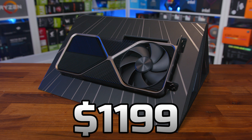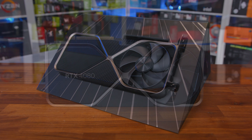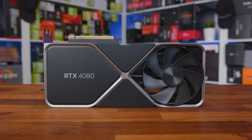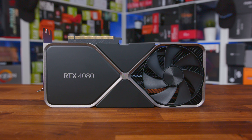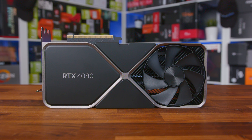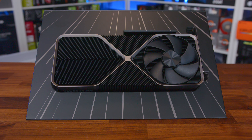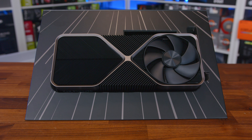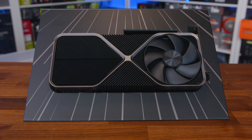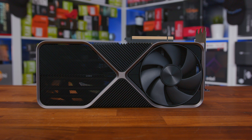This smaller die size has huge benefits, including a higher yield, meaning stock should be a lot better than what we saw on the 4090, which in turn hopefully means better pricing due to supply and demand, along with the ability to include a higher transistor count compared to predecessor products. In fact, we're now seeing a whopping 45.9 billion transistors — a hefty 62% increase over the GA102 GPU used on the 3080, 3080 Ti, 3090, and 3090 Ti.